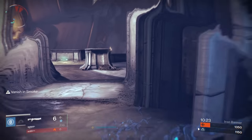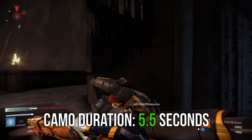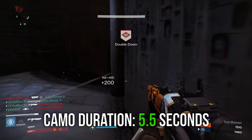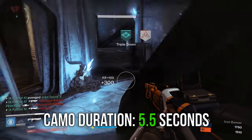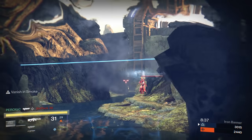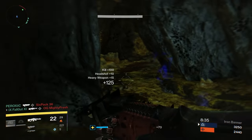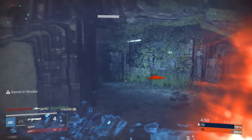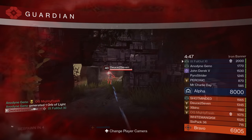The camo duration is really short, about 5 and a half seconds. I don't really like using this too much, but I have seen it used well before in smaller games like Skirmish and Salvage. If you want to use Vanish in Smoke and share some camo with your teammates, just remember that you gotta use it and make your move fast before it wears off. Keep in mind that just because you're camo doesn't mean that you're impossible to see.